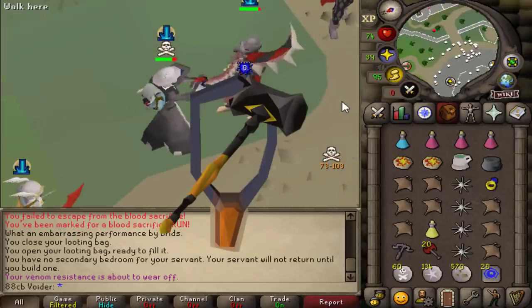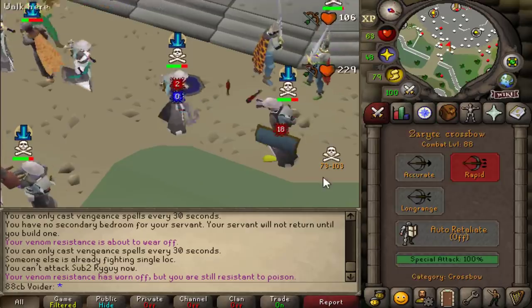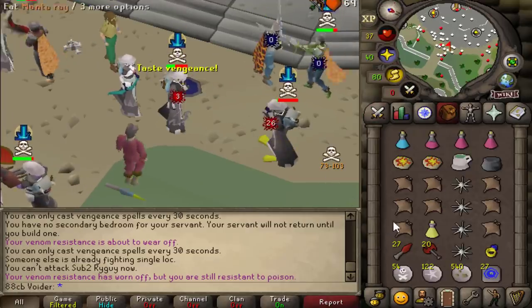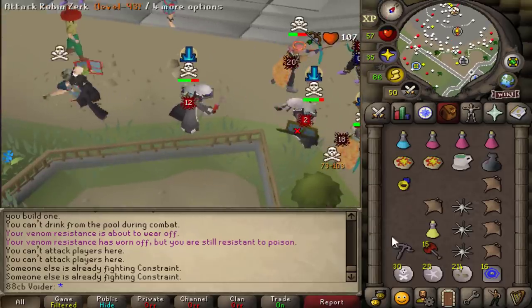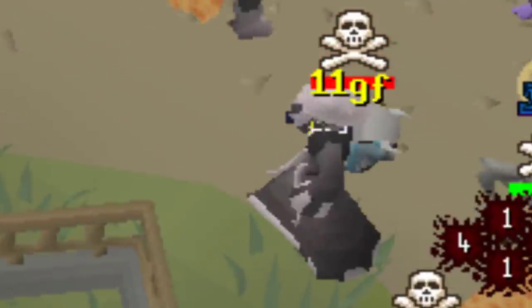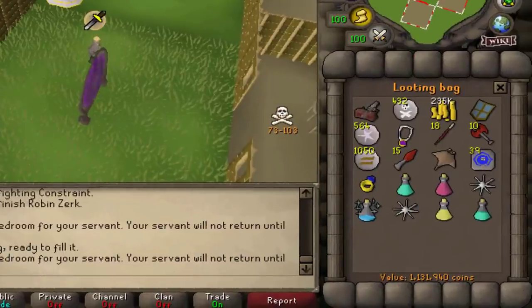The guy risking Elder maul and tore over 20 mil - sad scam game. I actually really like this combo when it hits. I smited him - damn, his plus one was a blister. 1.1 mil.